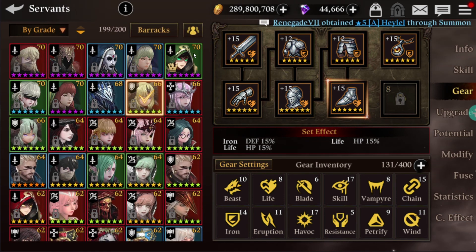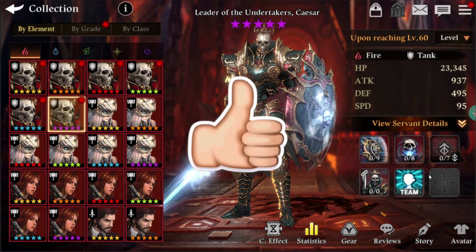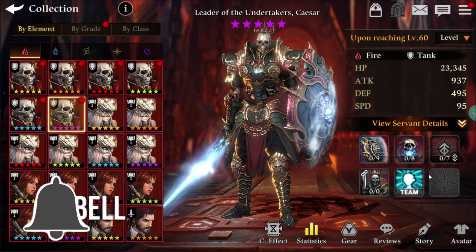Bringing both HP and defense together in a balanced way is the key to making a really amazing tank out of Fire Caesar. He is really that amazing. That's it for today, guys — I hope you enjoyed this video. Please don't forget to hit the like and subscribe button. See you guys in the next video.